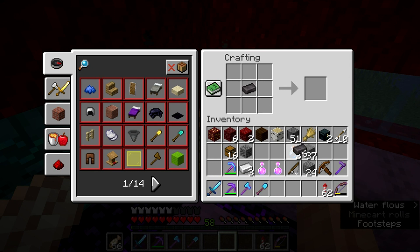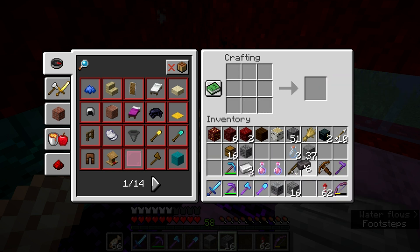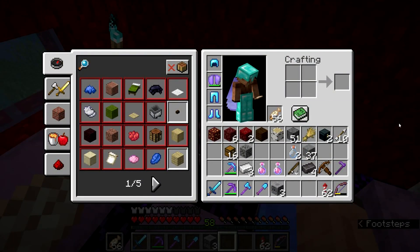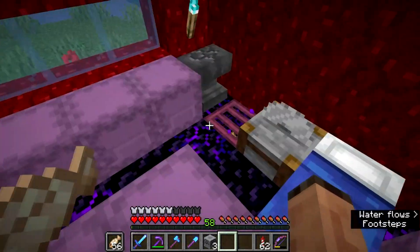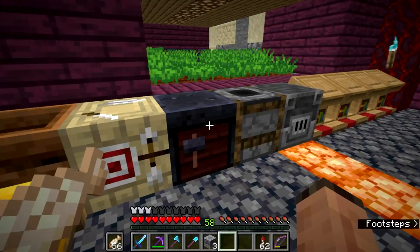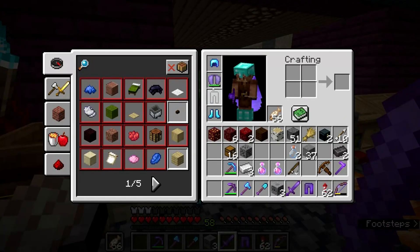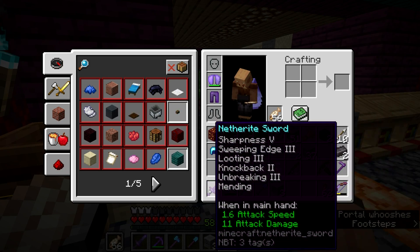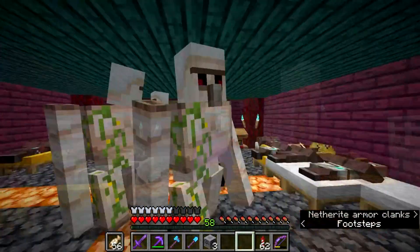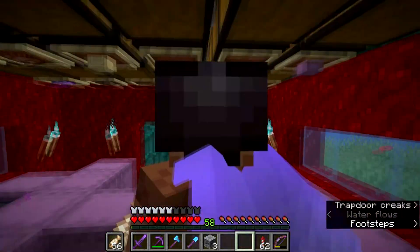What this netherite scrap is actually used for is you put one in there with that block and it gives you a lodestone — is that how it's pronounced? I'm going to make three of these — you'll see why in a second. While we're at it let's upgrade our leggings, our sword, our helmet and boots. Now we've got netherite gear — although they haven't fixed that enchantment glint not showing.